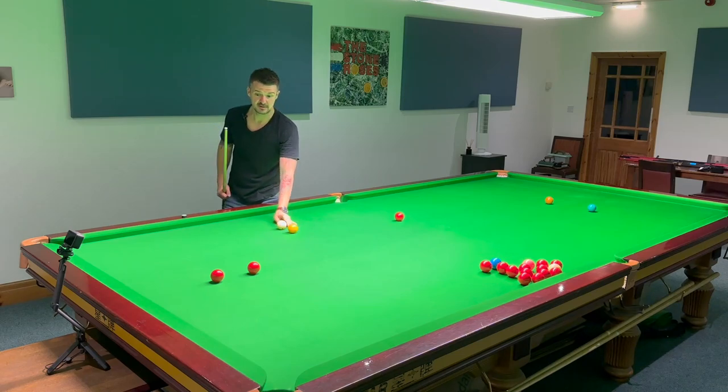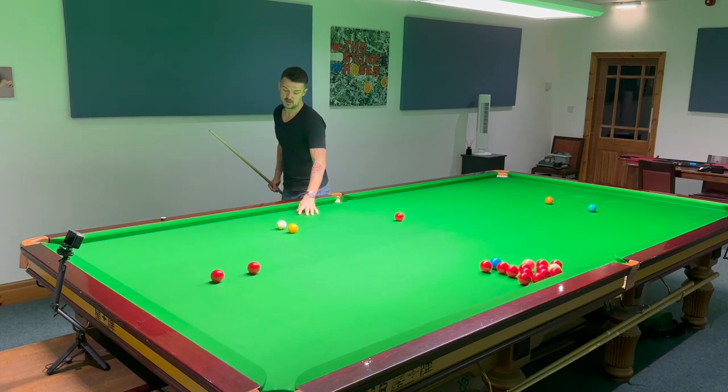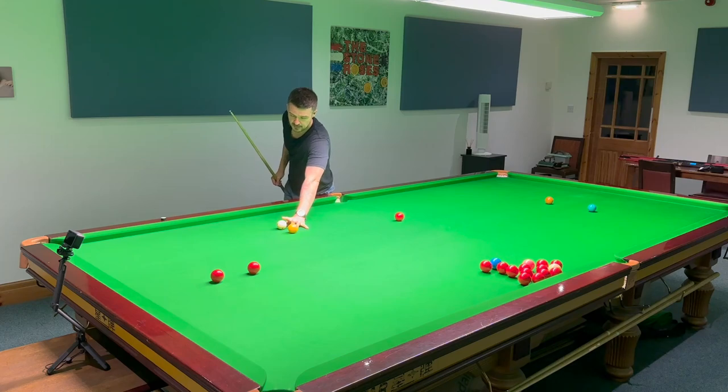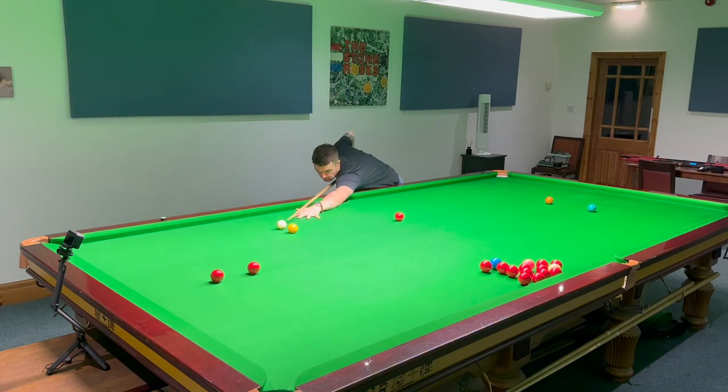I want to bring the white this way so I could play it with quite a lot of right side. But the pace I've got to hit it to get it in - if I use a tracer there's probably not much side left by the time it gets there because of the pace. So I've got to hit it with quite a bit of right inside, but I'm worried about deflection off the tip. I've got to allow for that and it'll feel like I've swerved it.